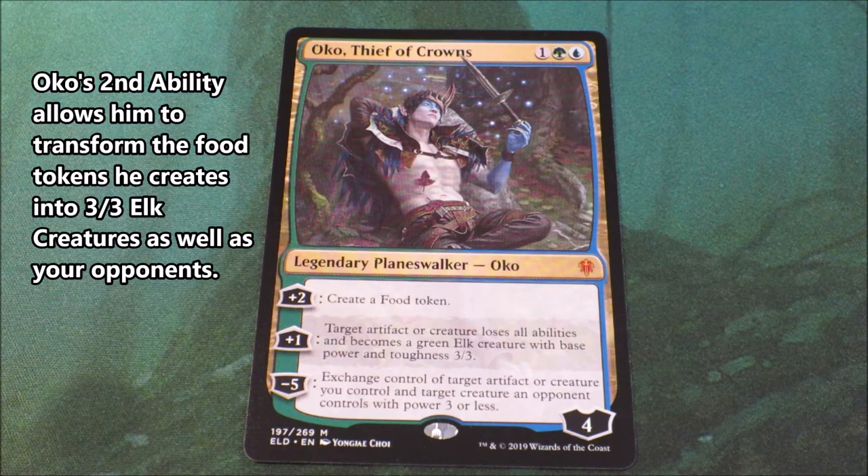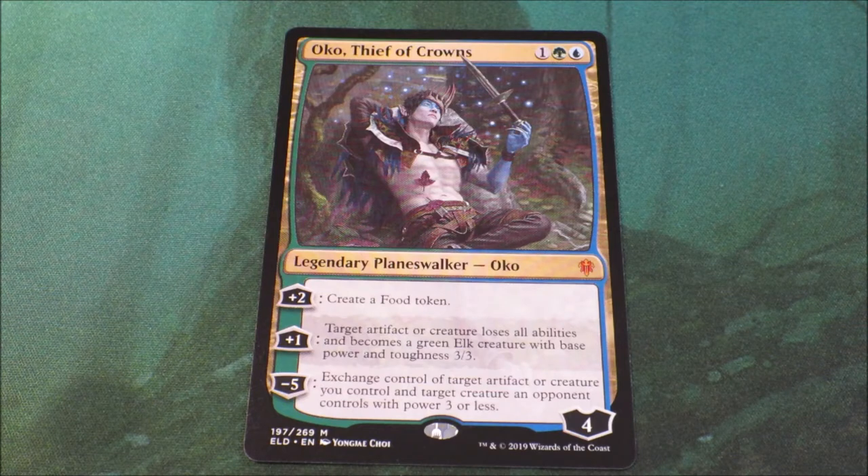He can then exchange the control of those 3/3 elk creatures with other opponents' creatures, which really evokes that mischief and sense of trickery that Oko, Thief of Crowns evokes. You can also turn other players' target artifacts — especially in EDH — into 3/3 elk creatures, which can nullify any powerful mana rocks that they might have.